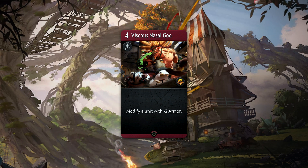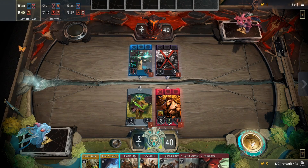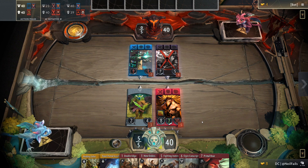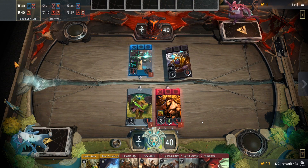Viscous Nasal Goo will simply modify any unit with minus two armor. Keep in mind that modify means it's permanent. In terms of stats, Bristleback is completely stacked — if you can get an early kill on a hero, that plus two armor can make a world of difference in the game.